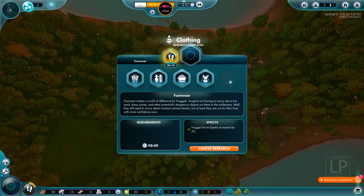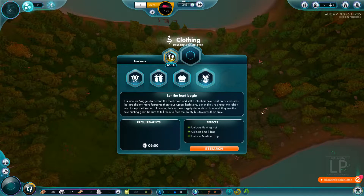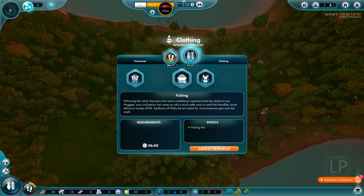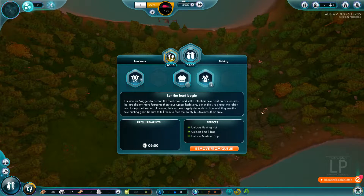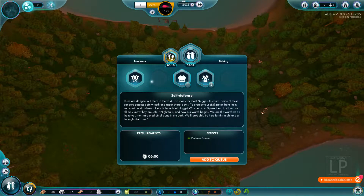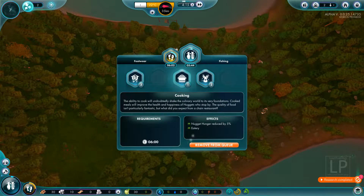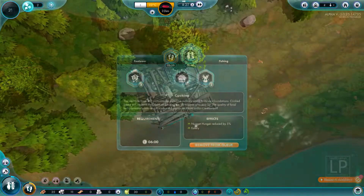It's time to talk about the next stage of basic tech research. The movement speed is going to increase by 5% for Nuggets once I get the footwear research done — that is going to be nice and beneficial. Now here come the food choices and even a new choice. You can pick either Let the Hunt Begin, which unlocks the hunting hut and associated traps, or you can pick Fishing. I like to start with Fishing, so I'm going to put that in the tech tree and we're going to unpause. Then I'm going to go for Cooking, then Hunting, and then this is the new guy — Self-Defense. This is the Defense Tower. This is a brand new mechanic that you're going to explore right along with me. And Cooking is going to give us the eatery.